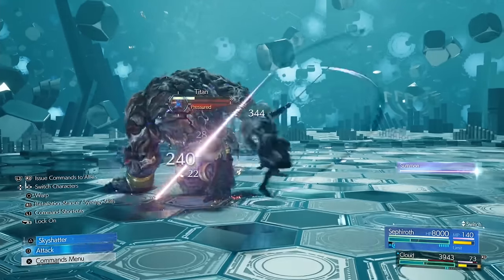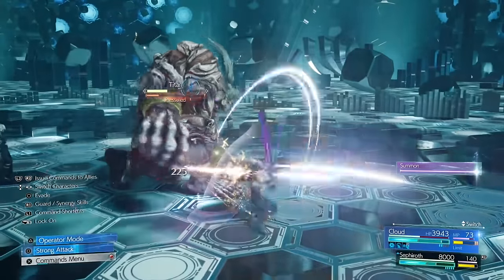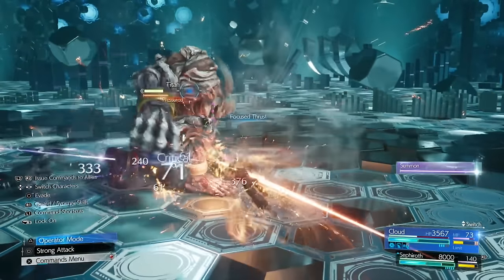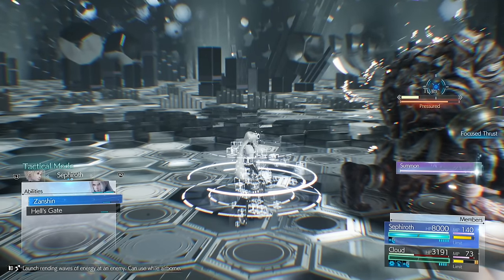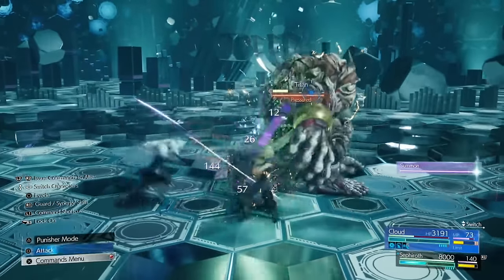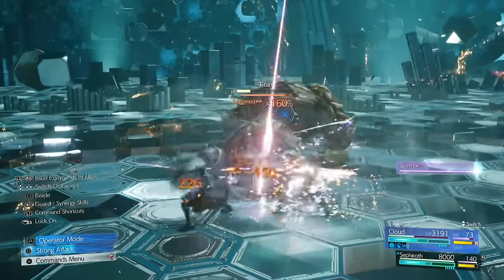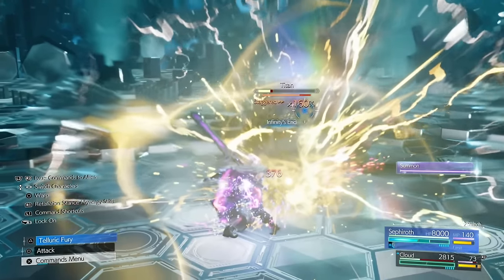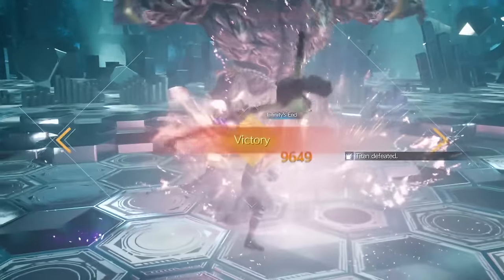Now we've got him staggered — just do some damage and get your bar built up. Use whatever you can to do damage here and get him pressured ASAP. We want to make sure we two-cycle him so we don't end up with a tiny sliver of health left when he puts that shield back on. Build Cloud's bar up, do Infinity Zen because that's one of his strongest moves, get on Sephiroth, use Hell's Gate, and there we go — Titan's down.